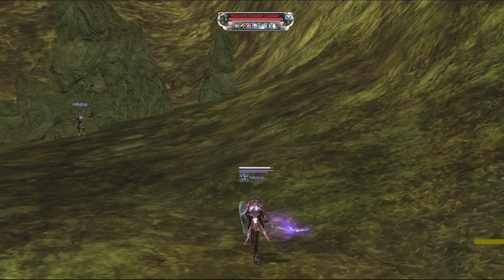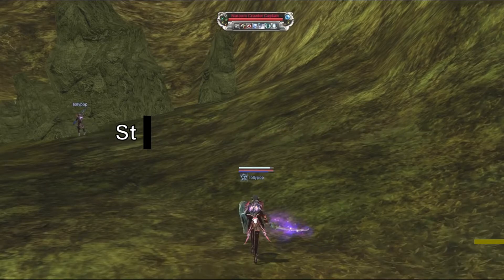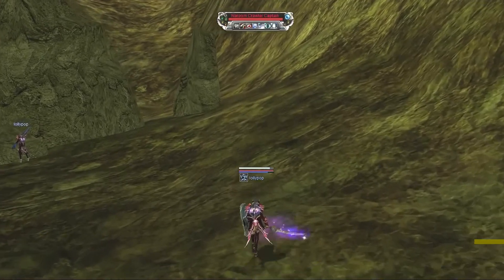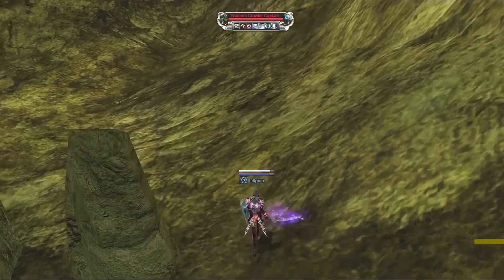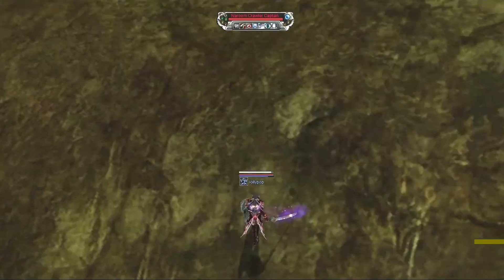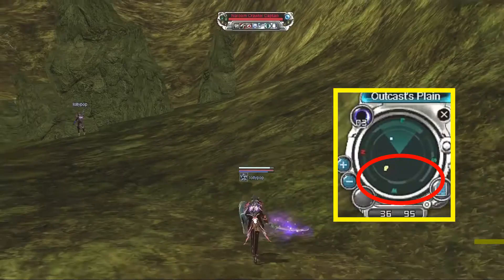Before reaching the next set of boulders, immediately go around these boulders to make it sort of a net to catch the mobs. Then move straight ahead, leaving the mobs behind the boulders and allowing them to go out of your radar.